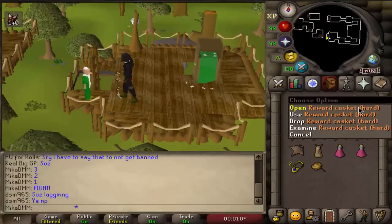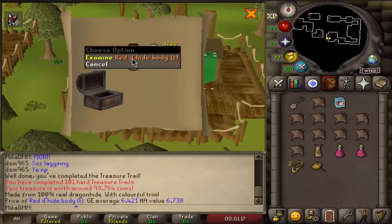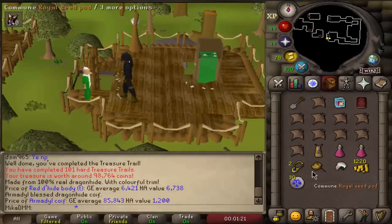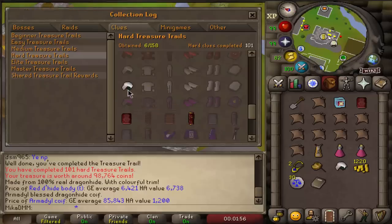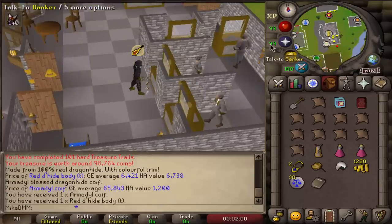Here we go, a new one — hard first and then elite right after. Two new items for the collection log, that is awesome! Red Dhide body T and Armadyl Coif. Total value of only 100k, but that does not matter. That is a good clue. Let's go on with an elite. So here we have it on the collection log: Armadyl Coif and Red Dhide body. Beautiful stuff.